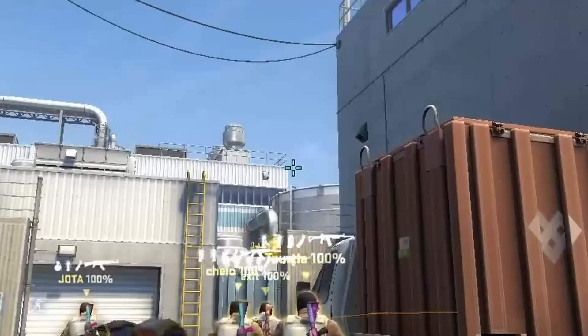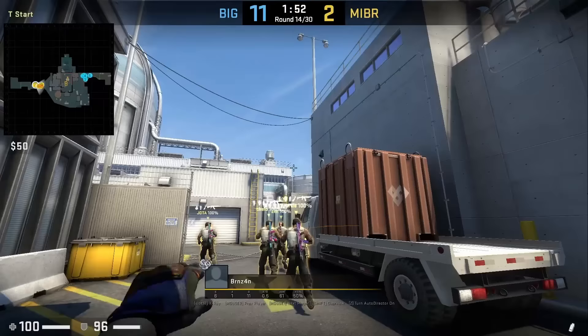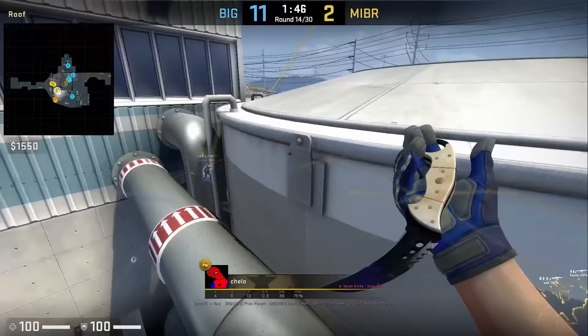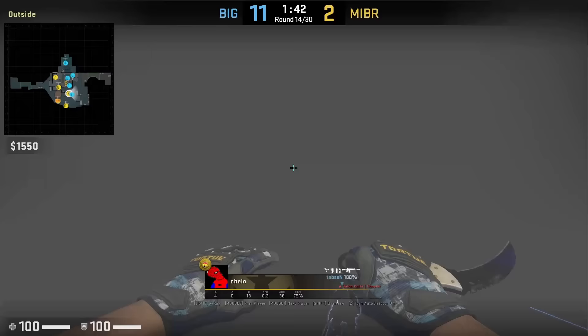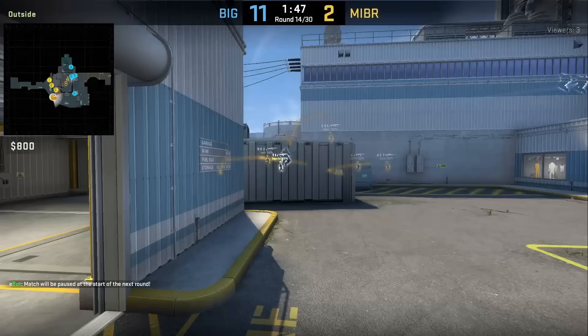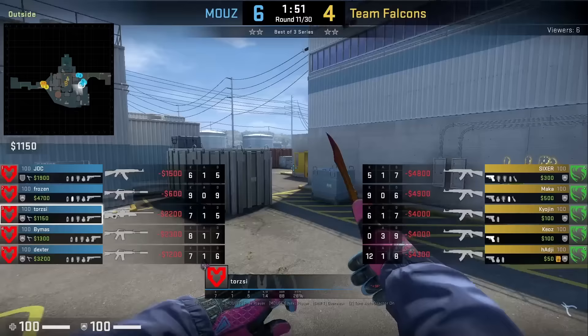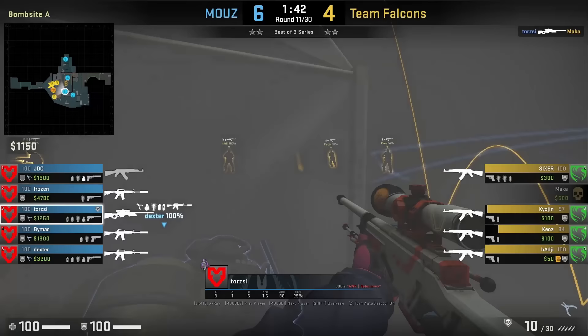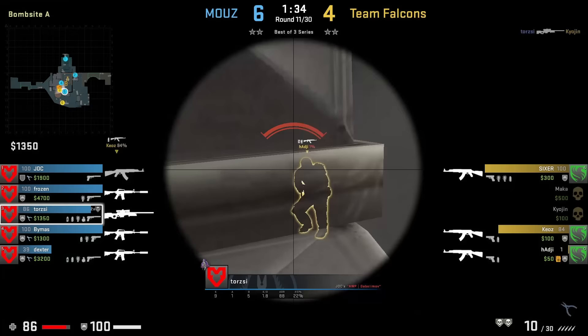Barzin at the start of the round smokes top main: standing to the right of the rail, aims to the right of the roof, then jump throws. This smoke gives cover for Cello, who rushes main with his AWP and gets the opening pick after Falcons nades it open. The door lurk smoke blooms and Torsi gets boosted behind the vent from Dexter to see over the smoke — it gives him a one-way where he gets a frag onto Kyojin and almost takes down Haji, bringing him to 1 HP.